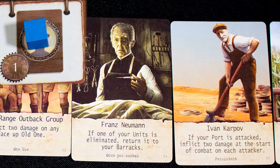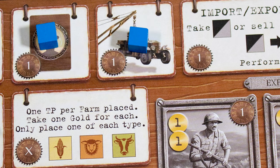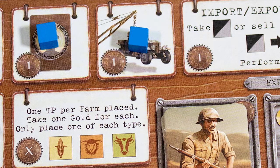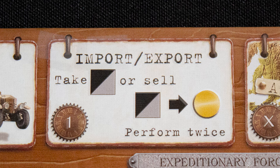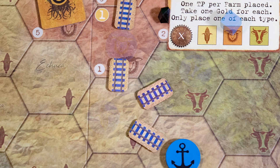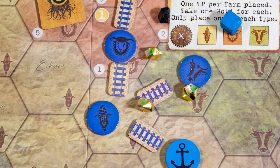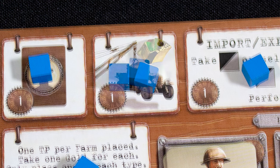This action lets you recruit one of the face-up allies, which can have one-off effects, ongoing bonuses, or provide end-game points. Here you can recruit units by paying their cost — we grab two troops for two gold. The trade action happens twice and you either get a basic resource or trade one resource for one gold. Build farms lets you build a farm in each terrain type within your network, gaining one gold for each farm.